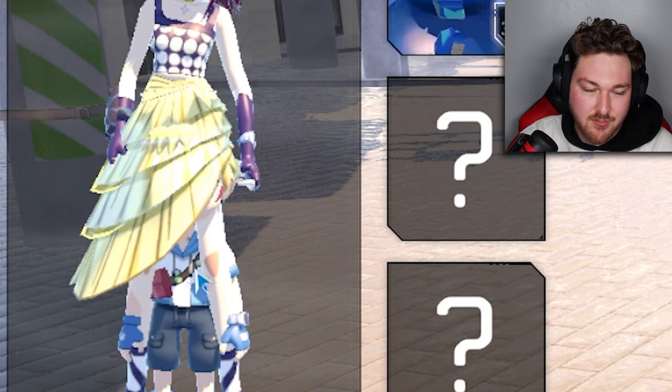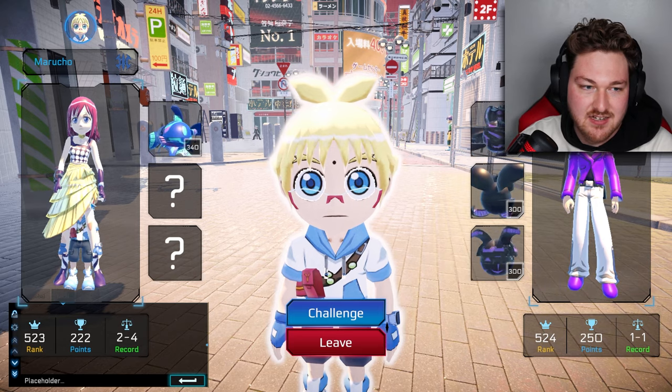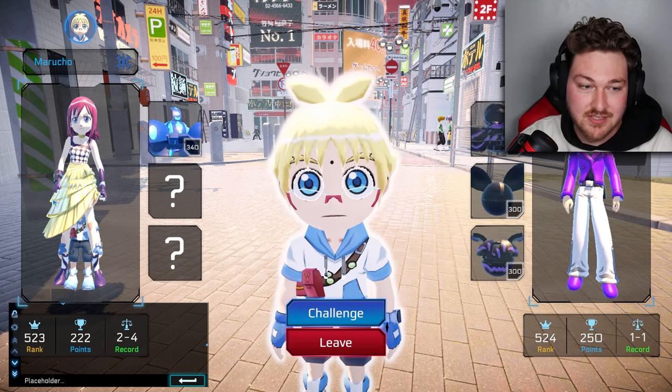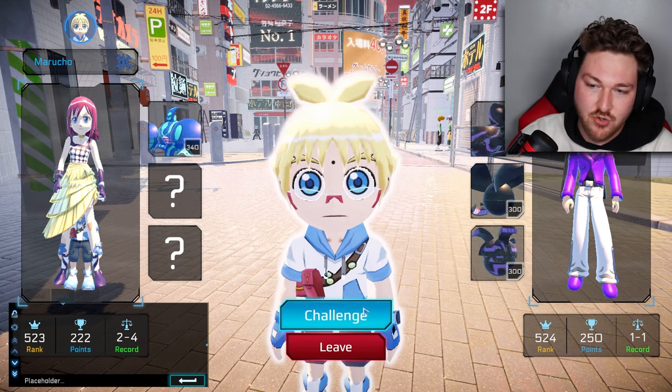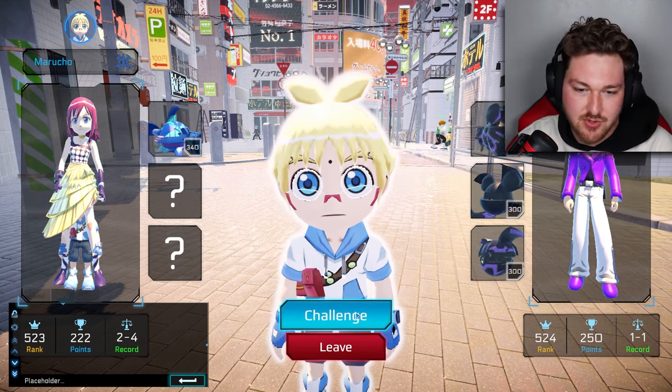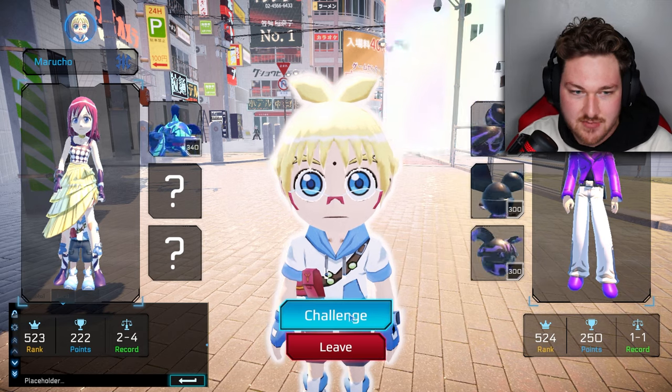Apparently Marucho is in Jenny's skirt — that's actually show-accurate. Right there, that's normal. I'm gonna go say, 'Marucho, you're supposed to be there — the show kind of deemed it that way.'